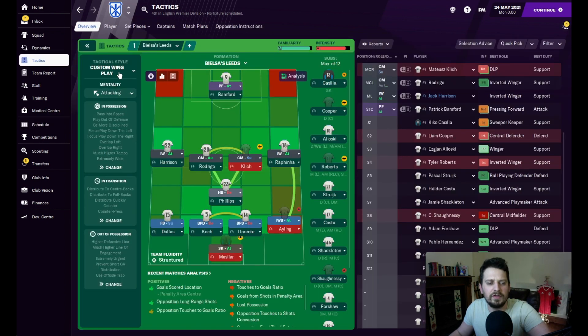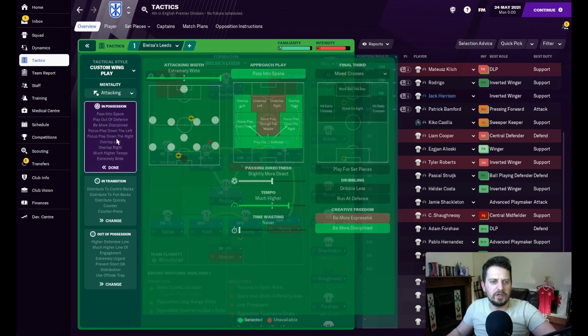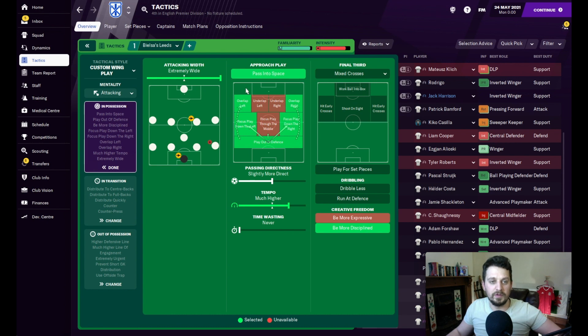We'll start off with the team mentality first. It's a custom wing play tactic — we started off with the wing play setup. From research into Marcelo Bielsa's team, a lot of his attacks go down the wings. They tend to vacate the middle of the park because so many players are flooding forward. So we started off with custom wing play but altered the instructions. We're extremely wide, which fits into Bielsa's extremely attacking philosophy. Playing out of defense, focusing passing down both flanks, looking for overlaps, slightly more direct passing, and a much higher tempo.